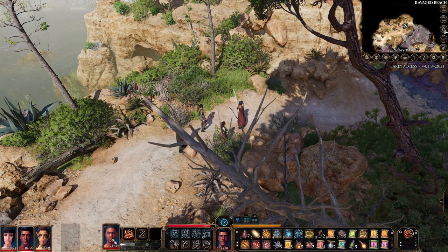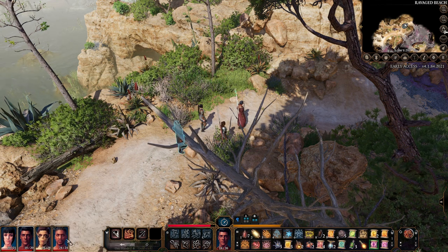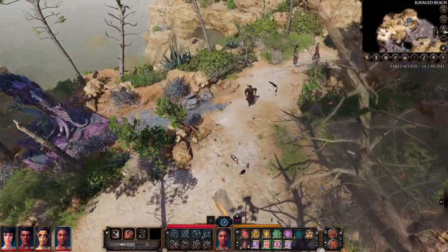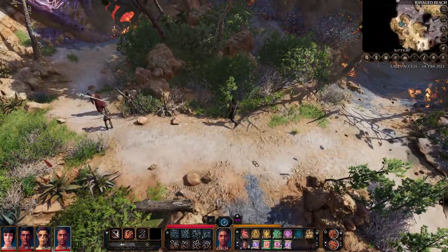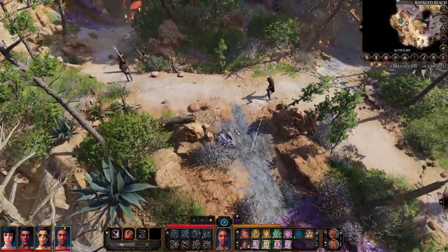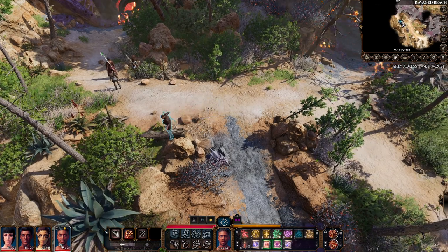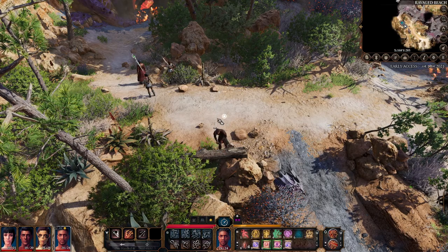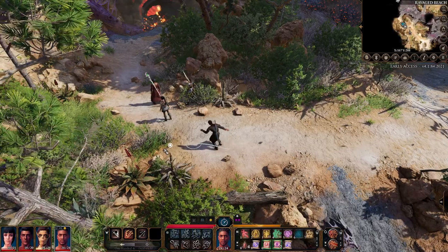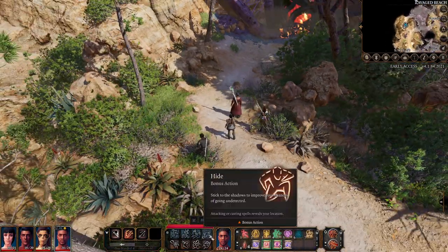A few other quick items: delinking your character — down here if you pull your character apart, once you delink it your other characters won't follow it, which is helpful when you set up for combat. Also for combat setup, if you click C or click the hide button, you can sneak around to position yourself. Once you engage in combat, a character that's hidden can use an action or engage at any time as long as they're not revealed. So if you want to ambush or interrupt a character running toward your wizard, you can do that in combat.